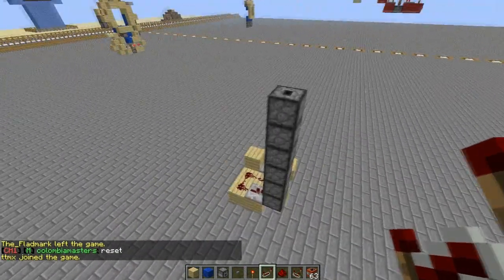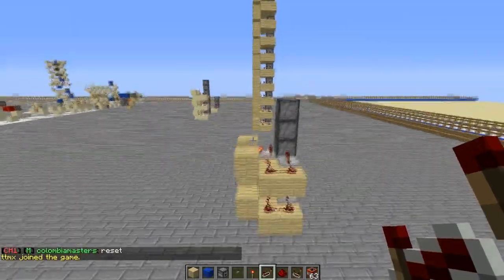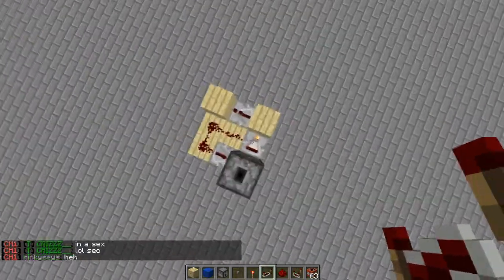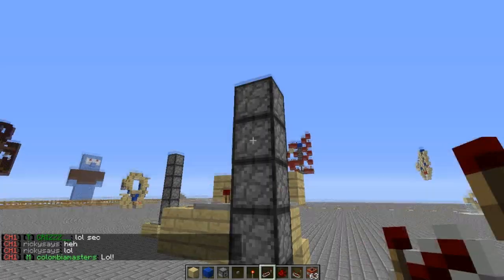Hey guys, Venno here. Today I have an item elevator. This works and it's modular, so you can tile it infinitely upwards. It has a footprint of 3x3 including the dropper tower. Let's just check if all these droppers are empty — and indeed they are.